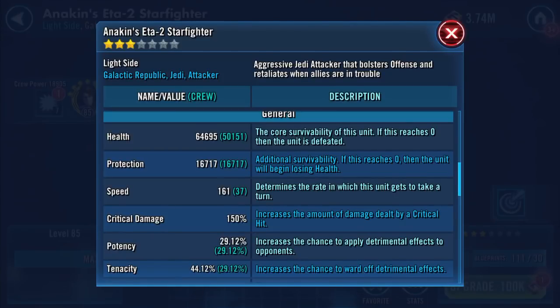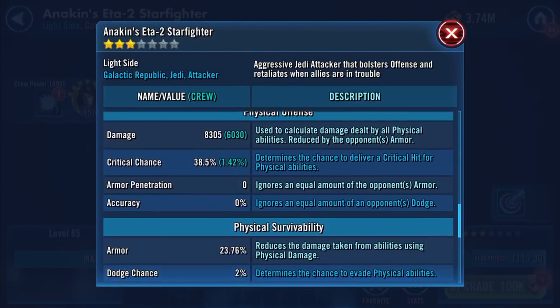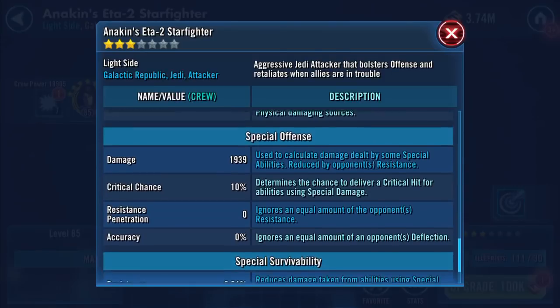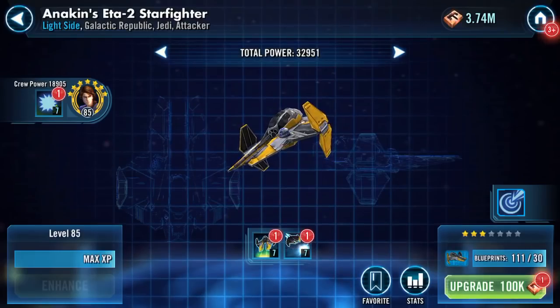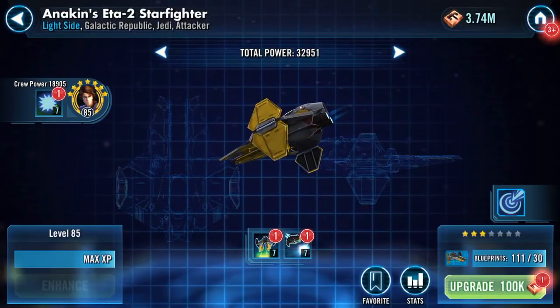About 81k to 81.5k combined health and protection. 8,305 on the damage, and all the other stuff's going to remain as is. Let's upgrade again.